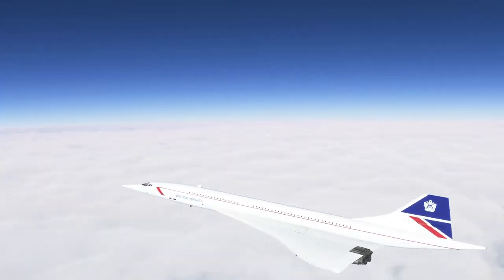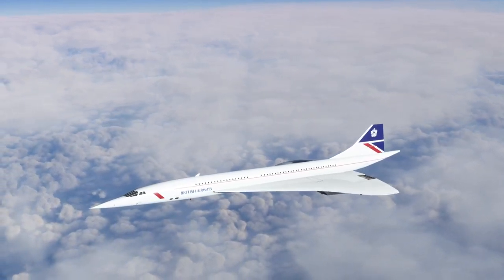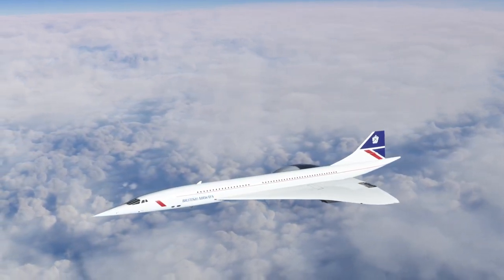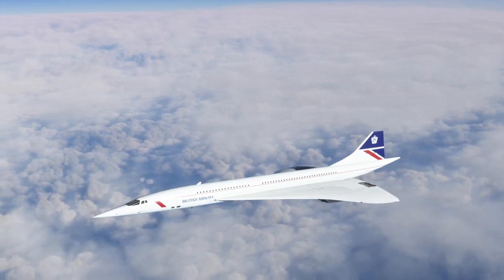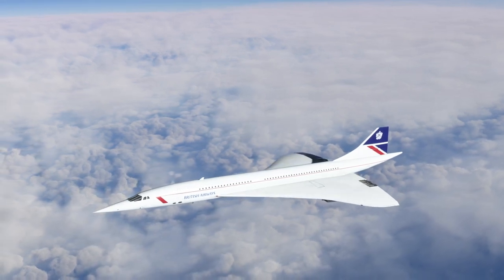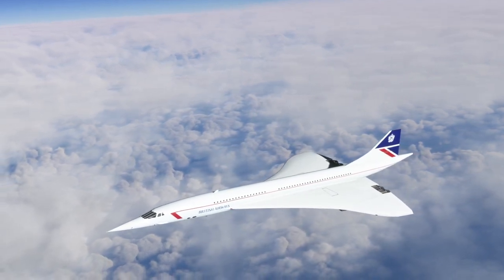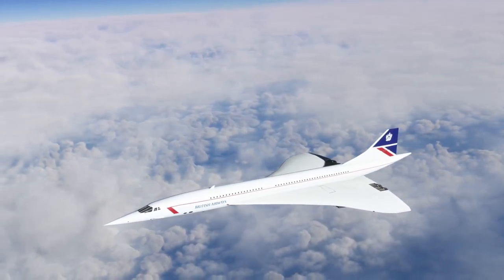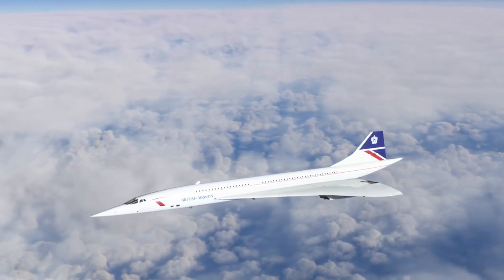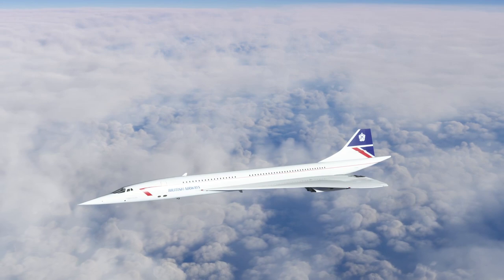It seems like the DC Designs Concorde, at least, is sensible. The F-14 and F-15 — the F-15 in particular — I'm not sure about. Those are in the same bucket as the SC Designs F-16. But we'll see how all these things work in Sim Update 11. Probably if I turn on the autopilot it'll stop wiggling. Anyway, thank you for watching. I hope you enjoyed this video. If you did, please press like, leave comments or suggestions below, and I'll see you next time.